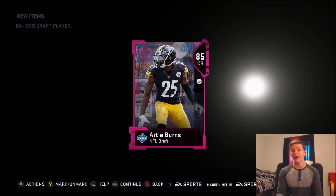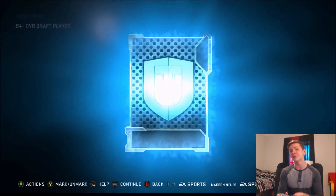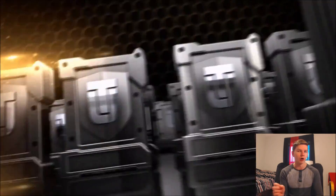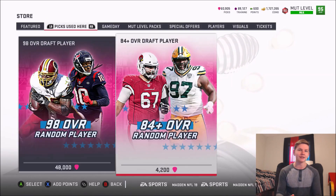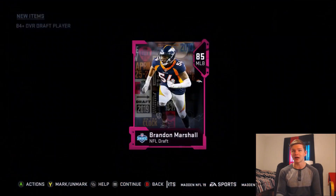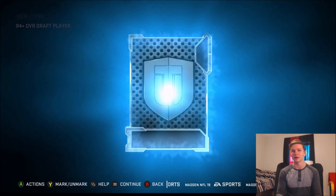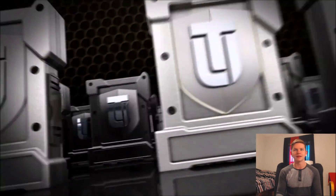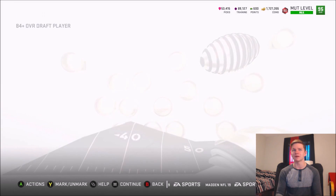If you haven't played the solo challenges that came out yesterday, I definitely recommend you do — I think we're going to be getting more late round heroes potentially tomorrow. The defensive hero this time was Telvin Smith, so who do you think will be the offensive late round hero? Rounds five through seven. The number one comment I saw yesterday was 'where's Tom Brady?' — he could potentially get it. I'm not even sure what Tom Brady's highest overall card in the game is right now; I don't think he has a 98 or 99.